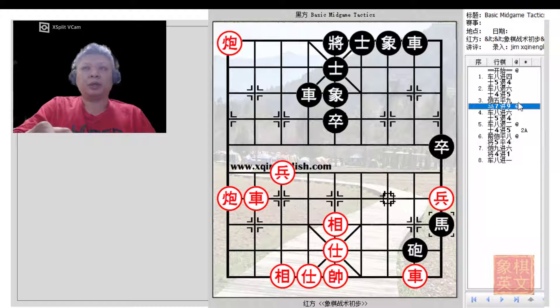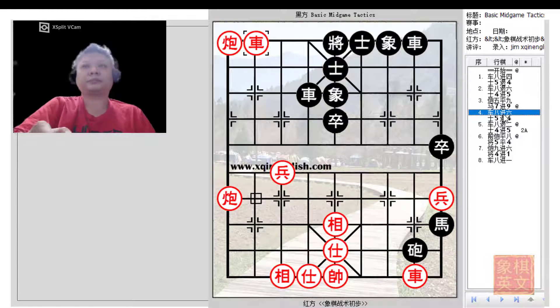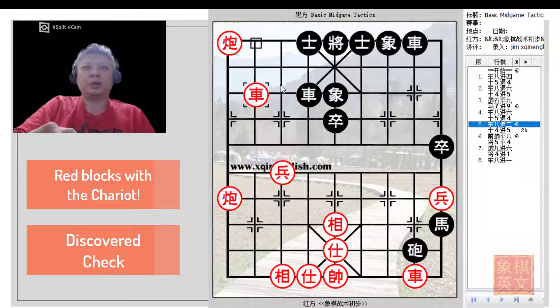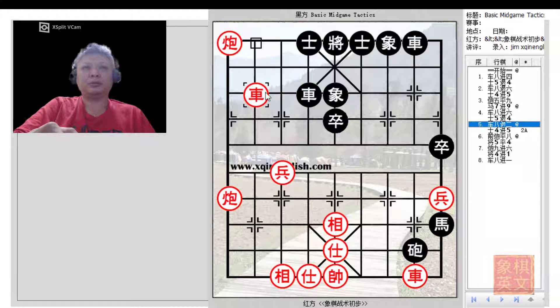Red had calculated far enough and now goes for another check, and Black will be forced to retreat the advisor. Red will retreat his chariot to the same rank as the Black chariot — this is a very good move, a brilliant move in fact — because Red will now be delivering a check and Black would be blocked from playing 4=1 to resolve any future potential checks.